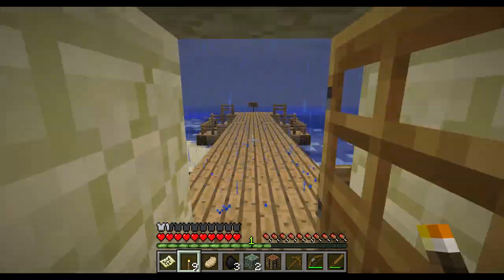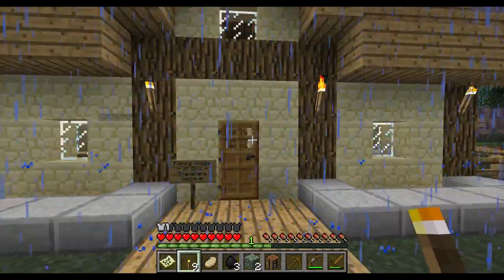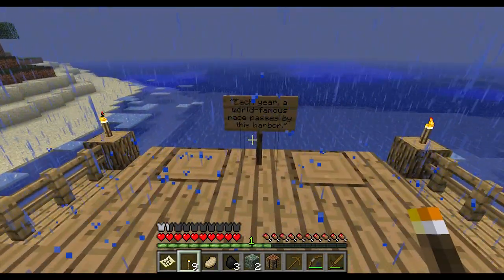Look at the thing to see what money is — like the PDF should say what money is. Iron ingot is $1, gold ingot is $5, and diamond is $10. Should have made an iron sword. There's $2 on this.